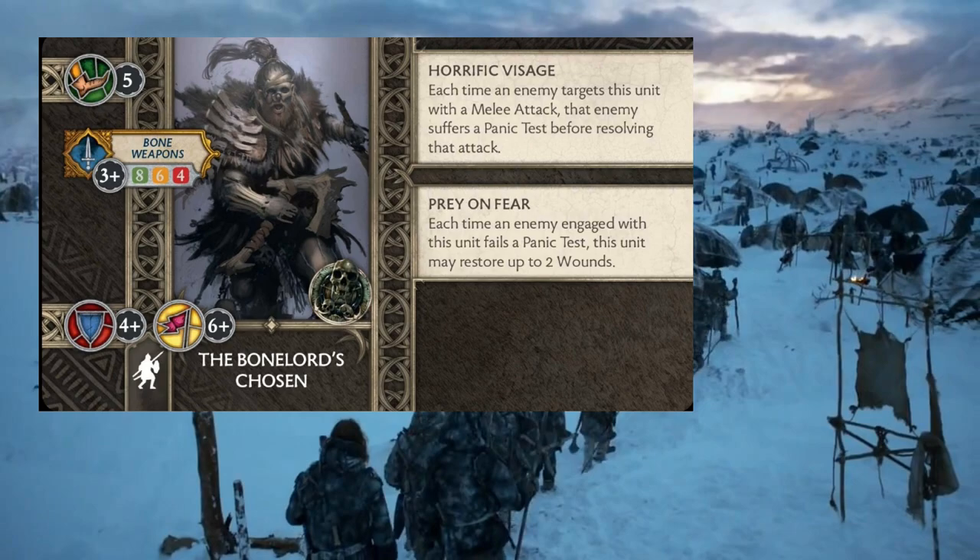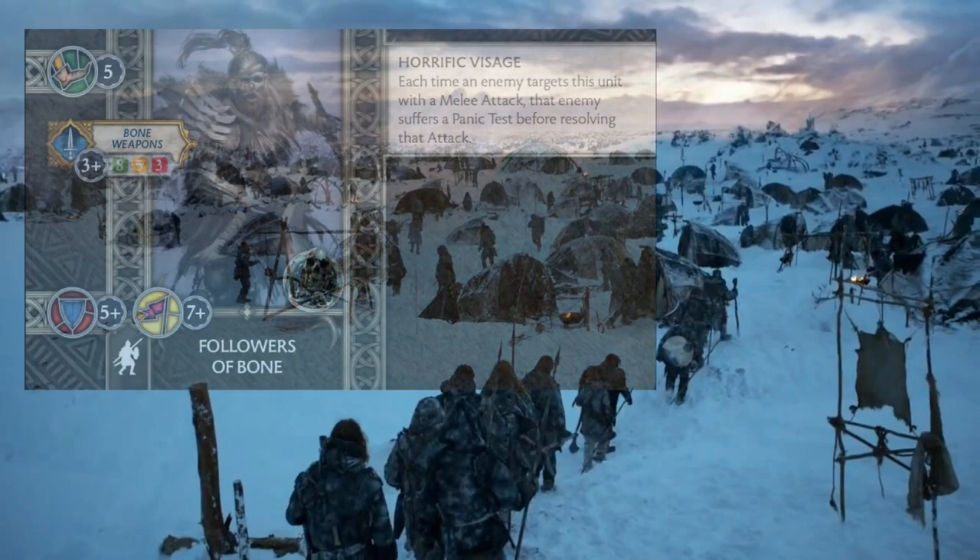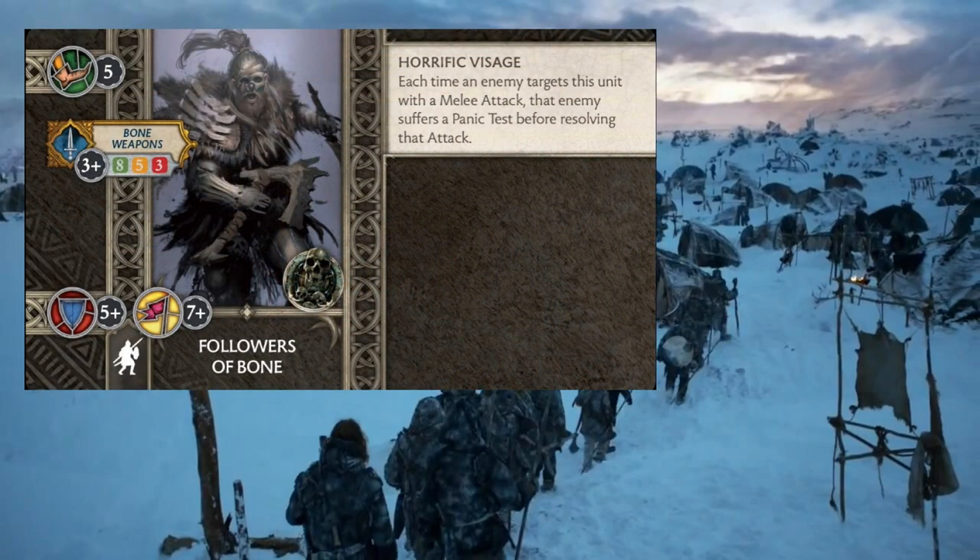Rattleshirt wants units that can do a lot of attacks up front so we can get more chances to take out ranks. The Followers of Bone seem really good for that because they have that 8 attack stat and they hit on 3s, so it's not unlikely for them to get 8 to 7 hits when they charge. As I mentioned with the benefit of the Lord of Bones, they aren't as survivable as you'd hope — they have a 7-plus morale, only one better than Raiders, but they're still holding on to that 5-plus save.